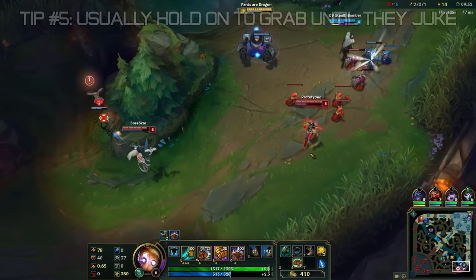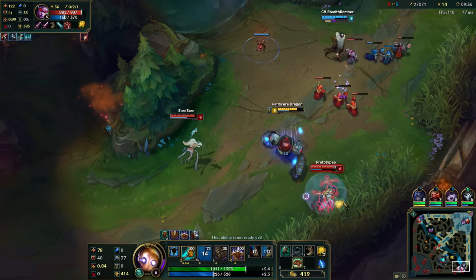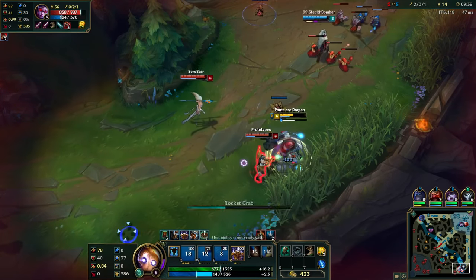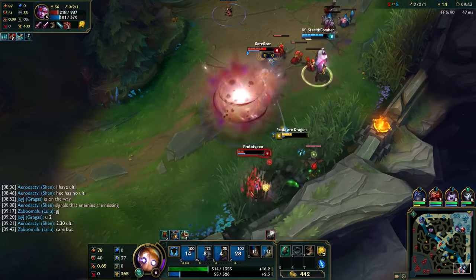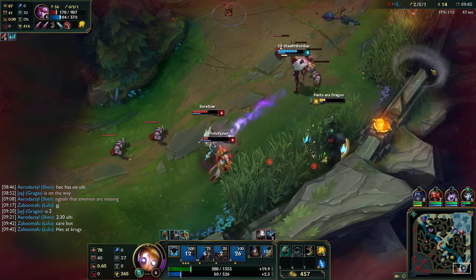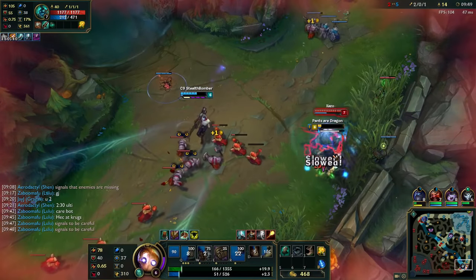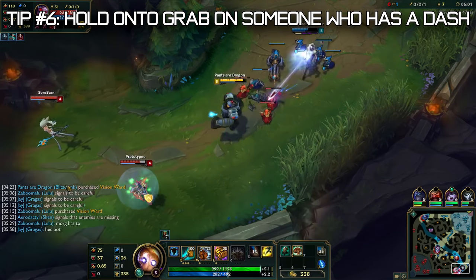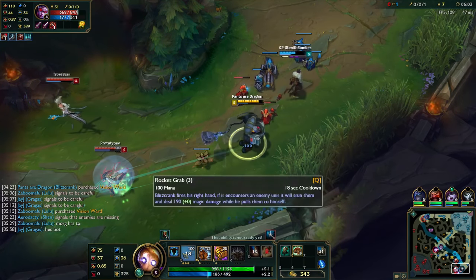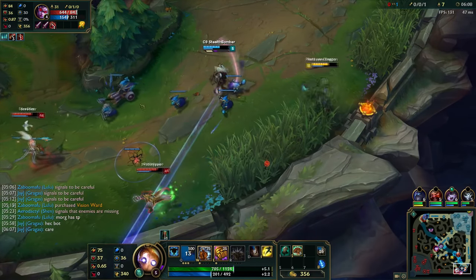Usually you want to hold onto your grab until they juke. Take a champion like Vayne — she has her Tumble, so she'll see the rocket grab coming and tumble away from it. In this scenario, I want to power fist her before using my Q to get an insured hook, because if I miss, she can go onto me and deal damage. You should hold your grab on someone who has a dash, and once they use it they're very vulnerable. But if they use it to dodge your grab, they can punish you easy.